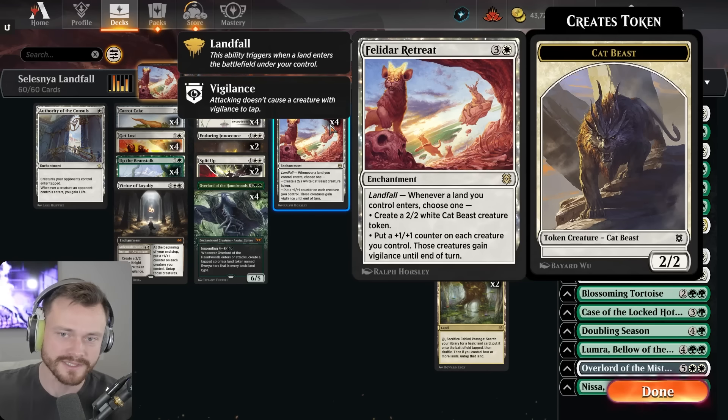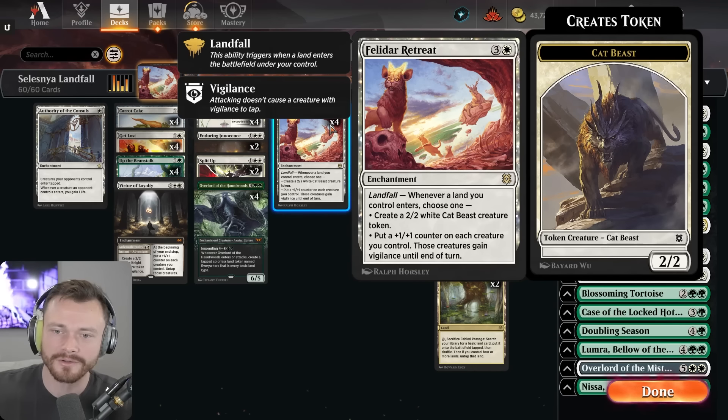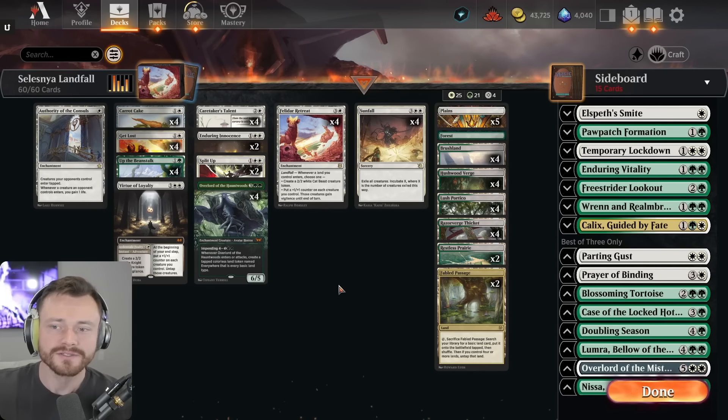Whenever a land you control enters, choose one: create a 2/2 cat beast token, or put a plus one plus one counter on each creature you control, and those creatures all get vigilance until end of turn. It's really good.